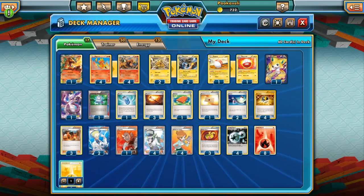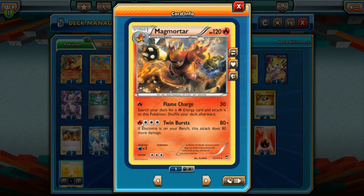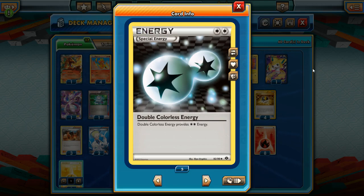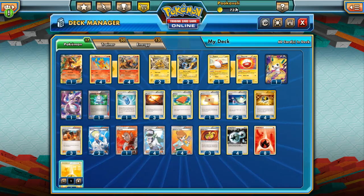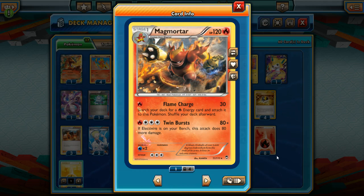Electivire and Magmortar — those are our two Pokemon. Twin Burst costs 4 energy, so it's pretty difficult to power up. Because of that, we're going to be running three of these beautiful Blacksmith cards. Acceleration gets two additional Fire Energy from the discard to one of your Fire Pokemon. Double Colorless Energy allows us to fulfill the other two energy. So we can do that in an instant in just one turn with Blacksmith and DCE. Powered up Twin Bursts.